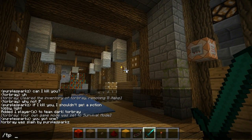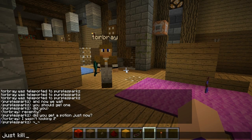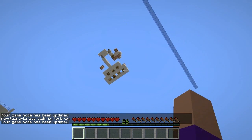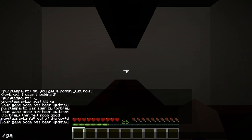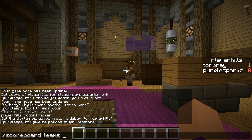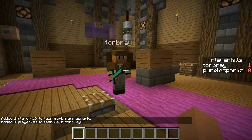Killed by Purple Sparks — then I teleport him back to me. Why am I not getting a potion? I'm still on a team, right? I'm not on a team. That's why — when I went through the teleporter it sent me back to lobby team.